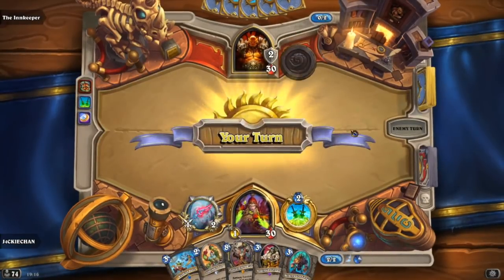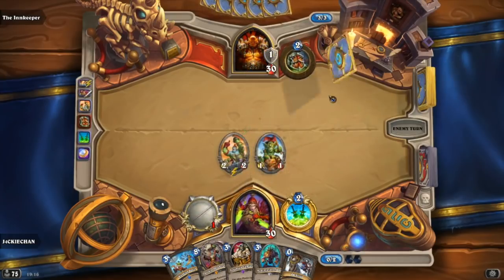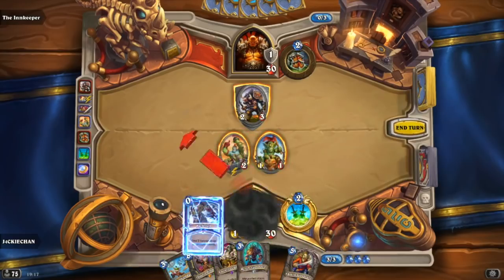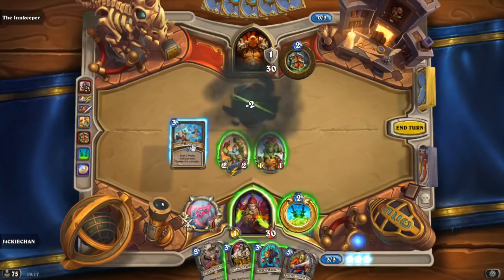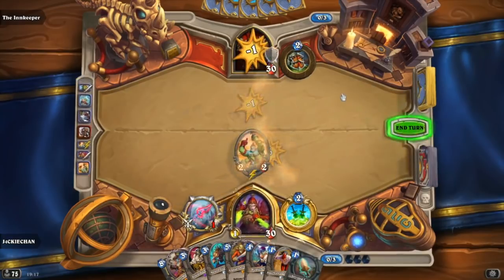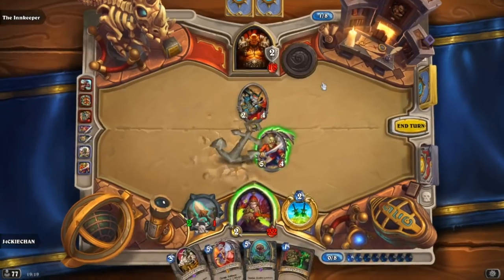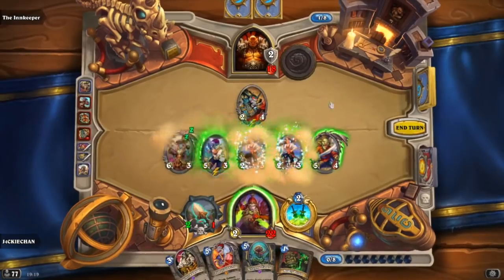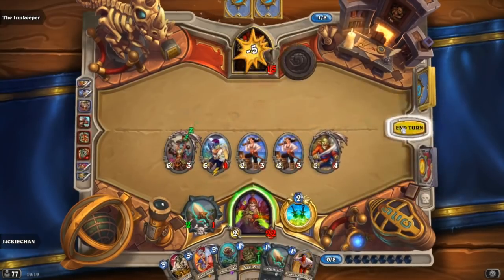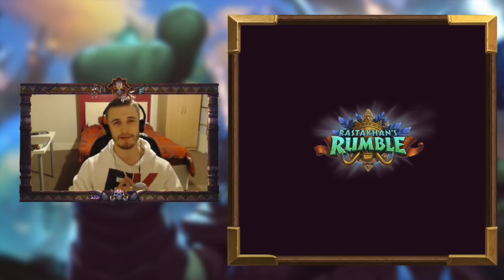We have Captain Hooktusk, which is a nice finisher around turn eight — Pirate Rogue is going to be an aggressive deck, maybe more mid-rangey, but Hooktusk is like a last hurrah and final push. We also get Cannon Barrage, which can potentially do a ton of damage and be a really good finisher, though obviously you have to have lots of Pirates on the board because it does more damage based on how many Pirates you have. It's pretty good with Prep — it's a shame you can't Hooktusk and Prep Barrage on the same turn, but that would probably be too powerful. Pirate Rogue has a real shot this expansion of potentially being one of the best aggressive decks, though I'm not really sure when you compare it to things like Odd Paladin and Odd Rogue.